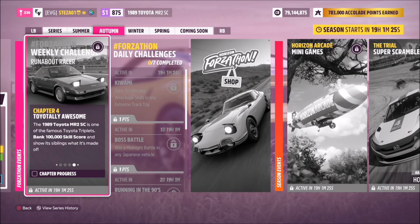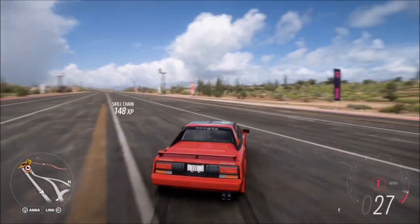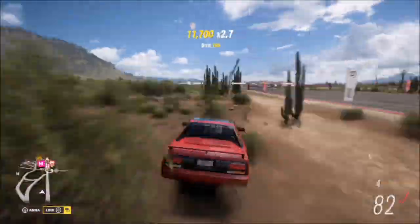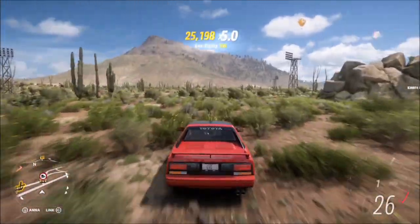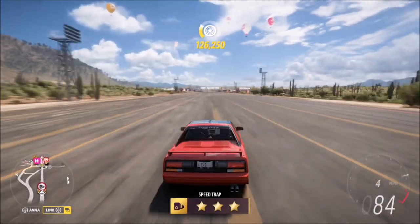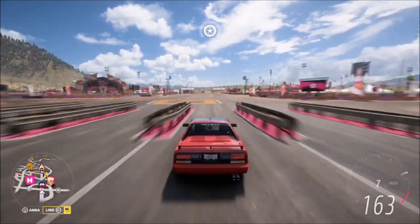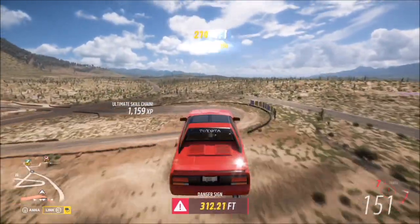The final challenge is probably the longest, but still fairly quick — it wants you to earn a 100,000 skill score. Head over to the main airstrip by the main Horizon Festival and hoon around smashing cactuses, getting drifts, speed skills, and stuff like that. I'd recommend getting the Second Life perk for the car just in case. To do it in one go, you need either 20,000 points multiplied by five or 25,000 points multiplied by four. It's even easier with a skill song going, and you can spread it across the week if you want.